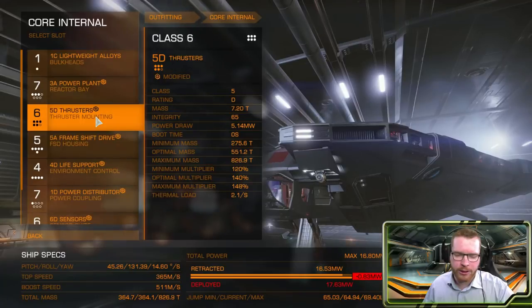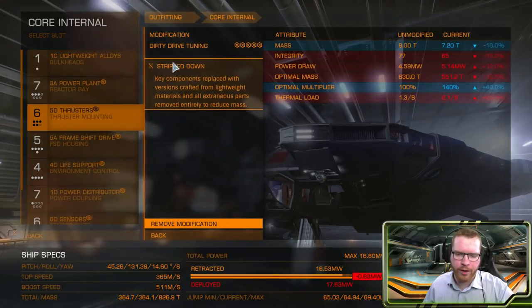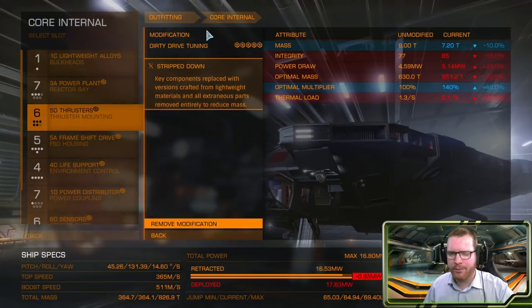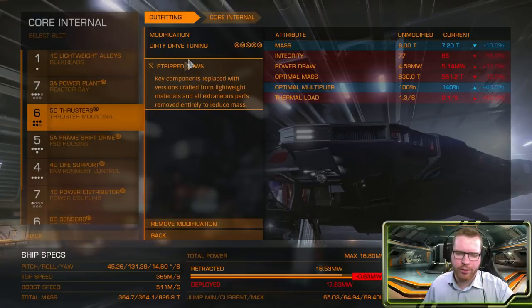Thrusters: 5D thrusters engineered with dirty drives and then stripped down. I went with dirty drives to get that little bit of extra maneuverability when flying. You could go with clean drives if you really wanted to, but I went dirty drive stripped down.